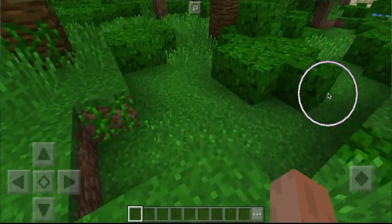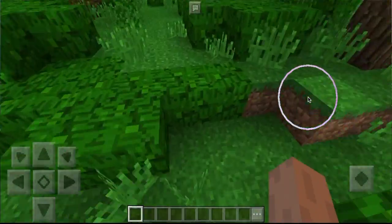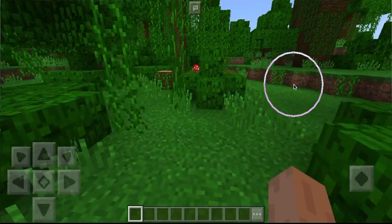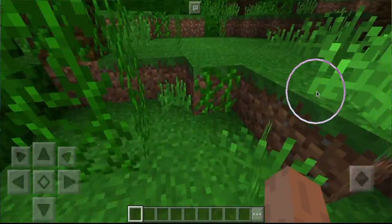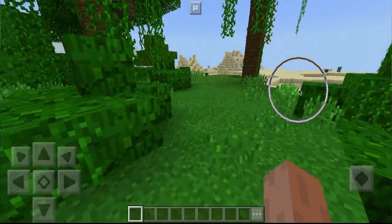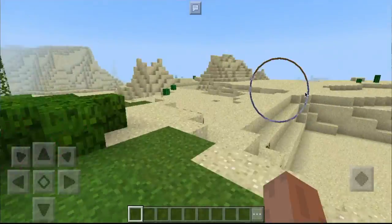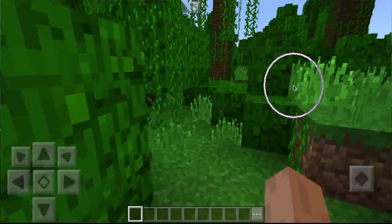So as we're starting this video today, we're gonna be spawning ten wither storms — at least five wither storms — in Minecraft Pocket Edition, and we're gonna see how crazy it can get and the limit of how far it will go. We're probably gonna start off by spawning them in the jungle and seeing what happens.